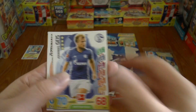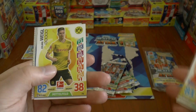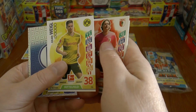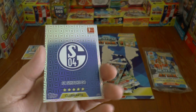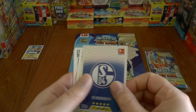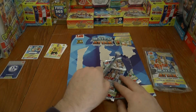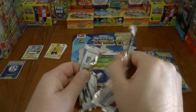Then Ostunali, Hitz, Julian Vigel of Dortmund. And our first insert is the Schalke club card — a nice badge card there of Schalke. Let's pop our inserts there and move on to our second pack.